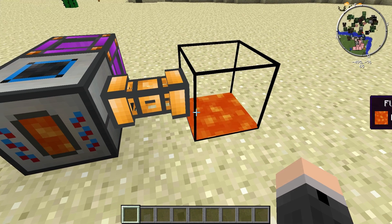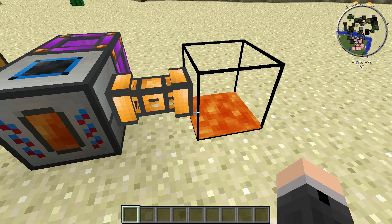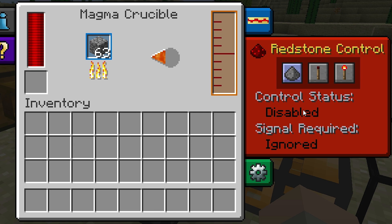You can bring liquid out of the Magma Crucible by connecting Thermal Expansion fluid ducts or Buildcraft fluid pipes. This part is optional, but there's also a redstone control panel here on the interface where you can set the Magma Crucible to respond to certain redstone inputs. It'll work as normal even if you don't change any of the settings in here.